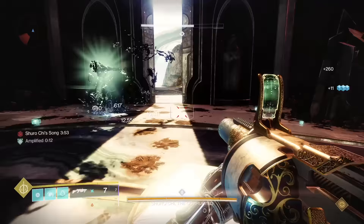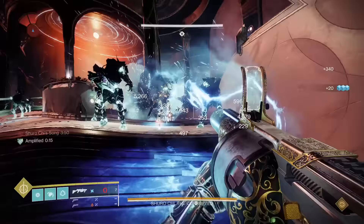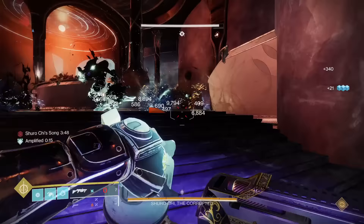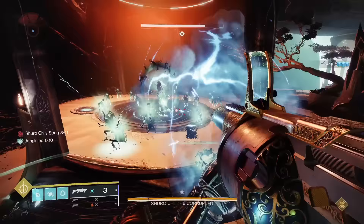Prospector's catalyst increases blast radius by 40 and maxes out ammo capacity so you don't need to use reserves. Great catalyst — it perfectly complements the gun. Easy A tier, which just makes the gun far better in my opinion, even if Prospector isn't in the best place in the meta right now.